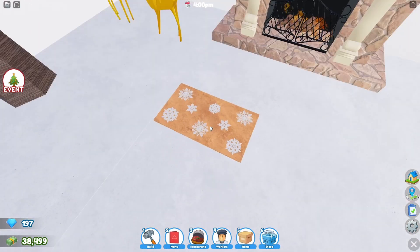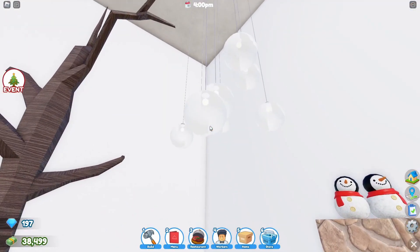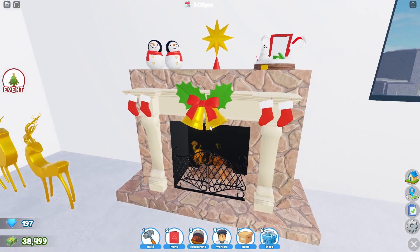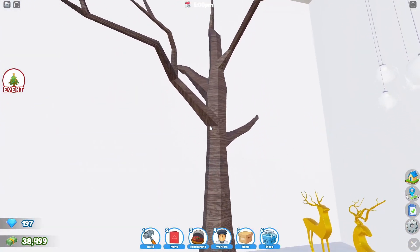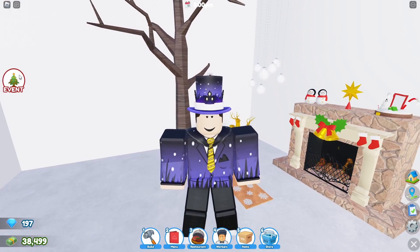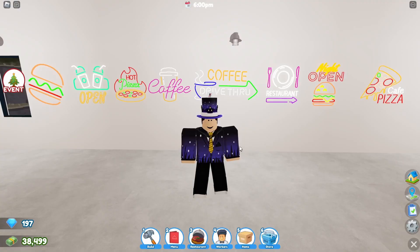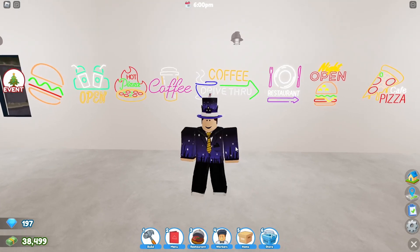These are the items for the event area that you can get if you were curious: you got a little snowflake mat, some reindeer decorations, bobble lights — which I really like — a Christmas fireplace, which I like a lot just because of how much stuff they added on it, and a dead tree. So those are the items you get from the event.